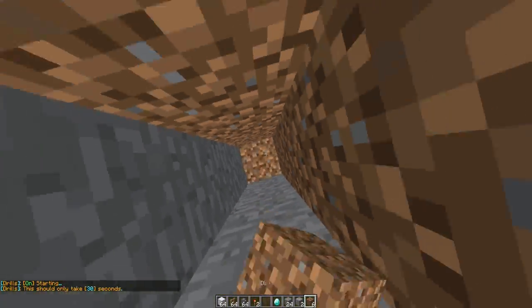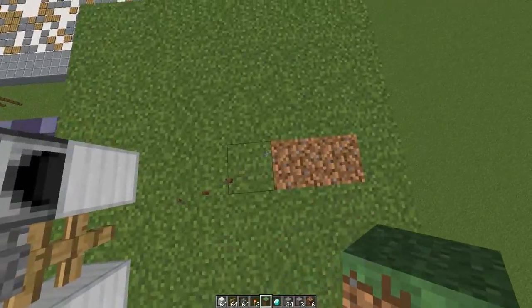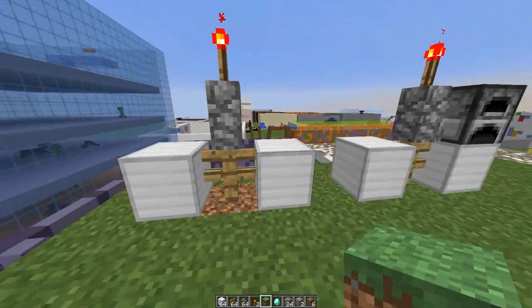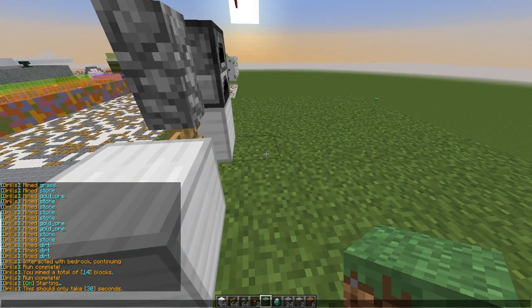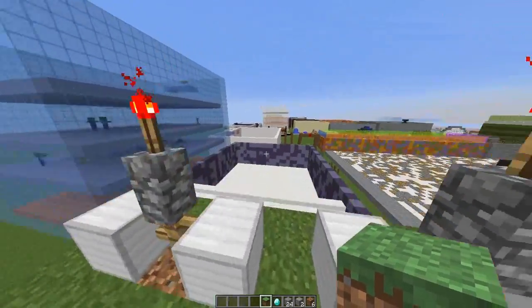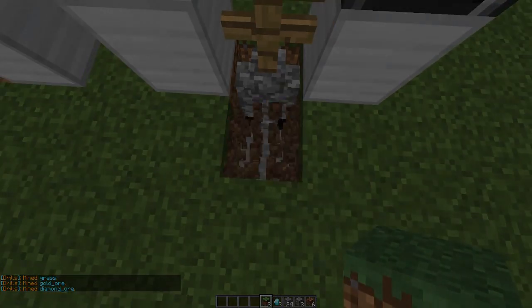This would speed up mining a lot — you could have quite a few in your base and use them. It would be really interesting on a faction server. I haven't seen a server with this on; I think it's quite a recent plugin, released Saturday, so it's only a few days old. Make sure you download the plugin, subscribe, like, comment, and I will see you next time.